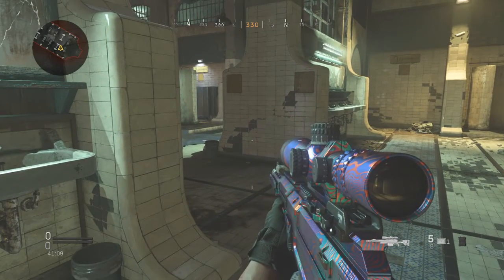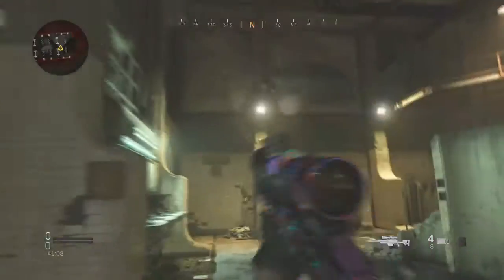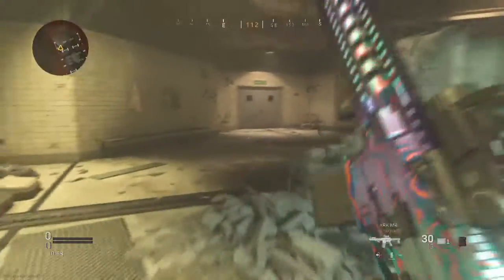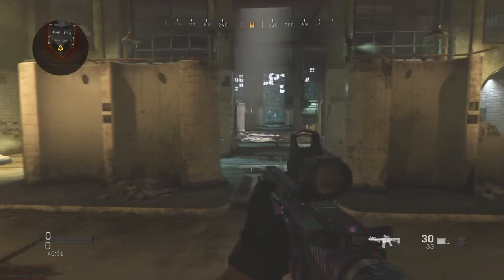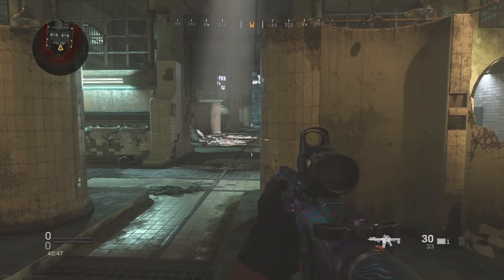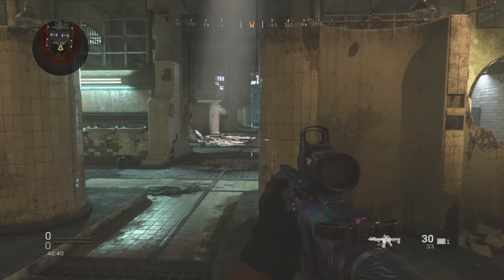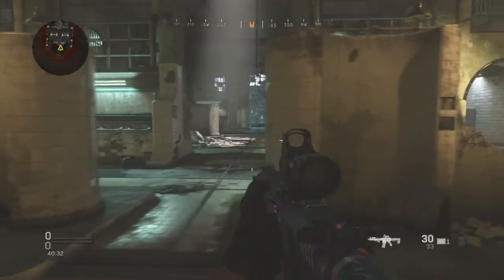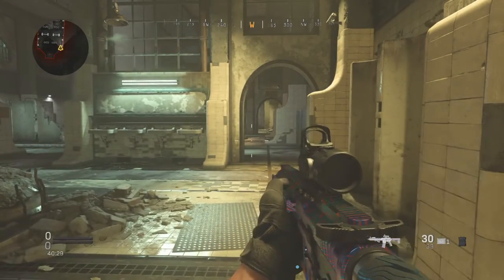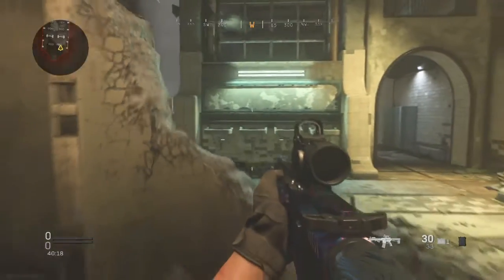Fourth tip — this is only for duos, trios, and quads, not for solos. When you're up there watching and your teammate is in the Gulag, you want to call out the other person in the Gulag to help your teammate. Tell them where the enemy is — are they going down middle, down the right, down the left? Are they rushing or just staying? Make sure you do those callouts for your teammate; it'll help a lot. You do want all your teammates back in the fight in Warzone, because going solo versus three or four people is not ideal.